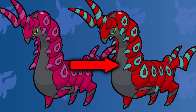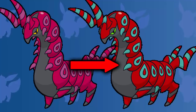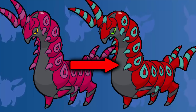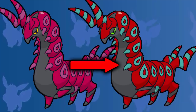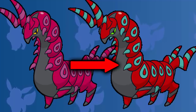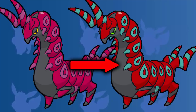Now, shiny Scolipede doesn't change loads between its original form and its shiny form, but the thing that I really like that does change is the rings on its back and its horns — they change from like a purple to a really light blue, and it really makes the shiny look really good. I also love how the actual purple of its armor turns into a nice red.